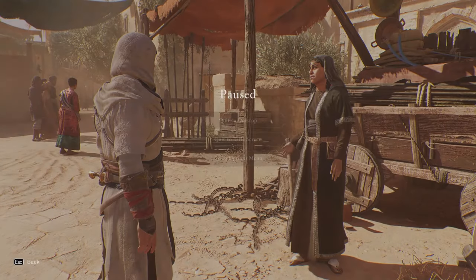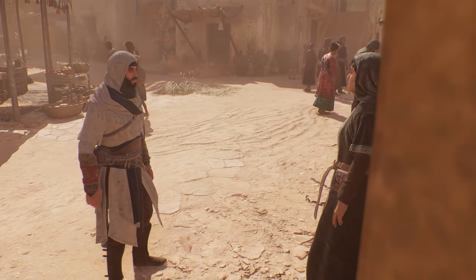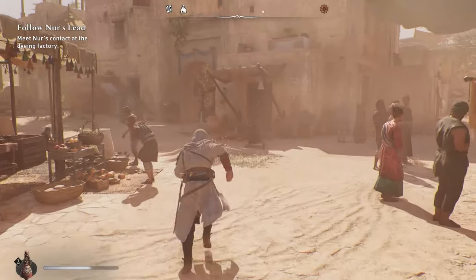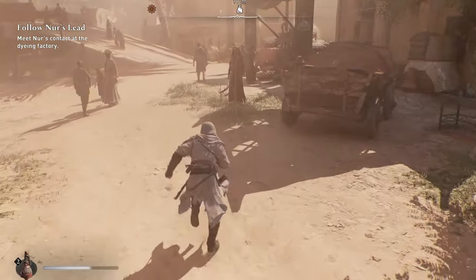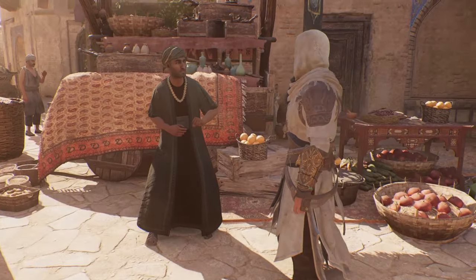The last Merchant is a typical Merchant who sells consumable items, materials, dyes and talismans. Also, thanks to him we can sell our stuff.